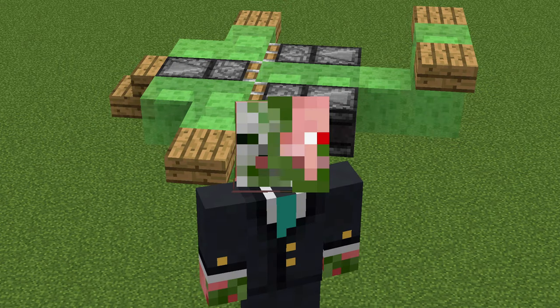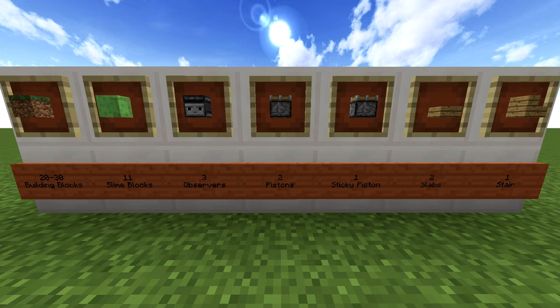What is up guys, it is Farzee here, and today I'm going to teach you guys how to build a working plane in Minecraft. Here are the blocks you're going to need: 20 to 30 building blocks like dirt or stone, 11 slime blocks, 3 observers, 2 pistons, 1 sticky piston, and finally 2 slabs and 1 stair.